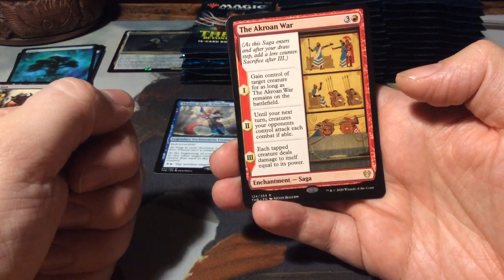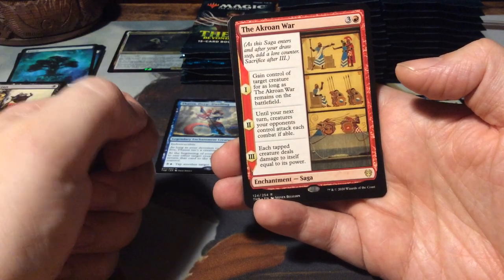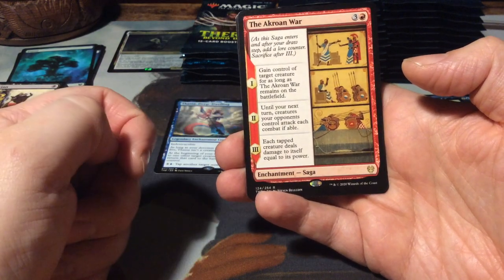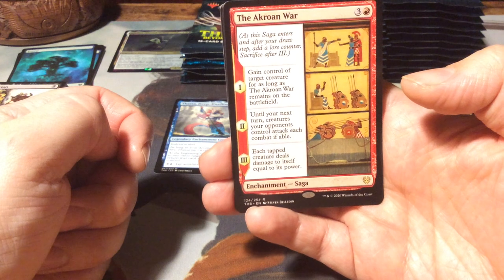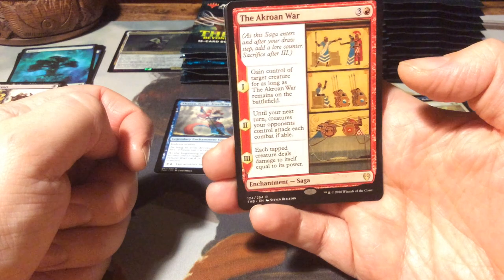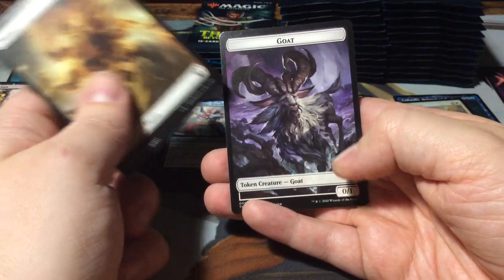The first chapter is: gain control of target creature for as long as the Acroan War remains on the battlefield - that's basically the abduction of Helen of Troy. The second one is: until your next turn, creatures your opponents control attack each combat if able - which is basically the war itself. And the third: each tapped creature deals damage to itself equal to its power - the destructive power of war. Very cool. Plains and another goat.